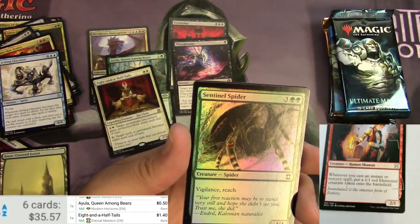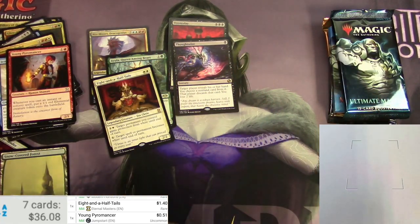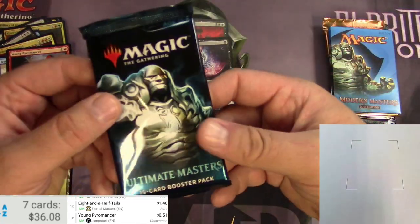Young Pyromancer has been reprinted again and again, now pretty much fifty cents. Alright, Ultimate Masters up next.